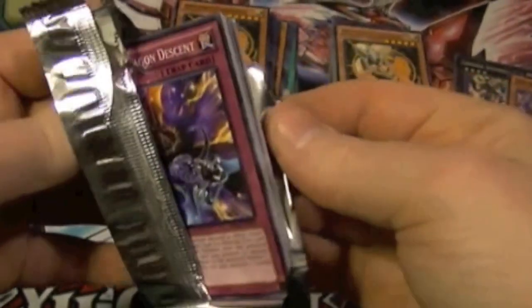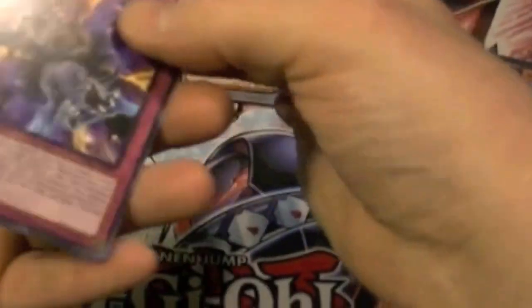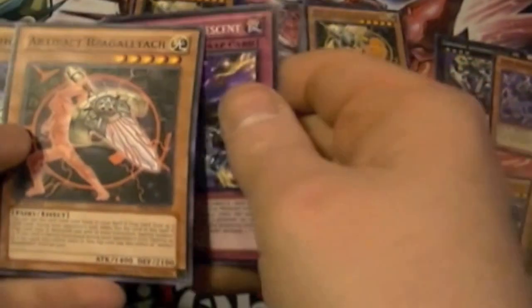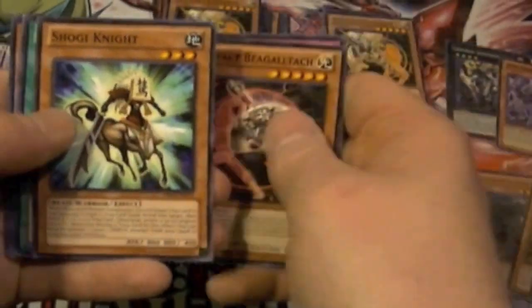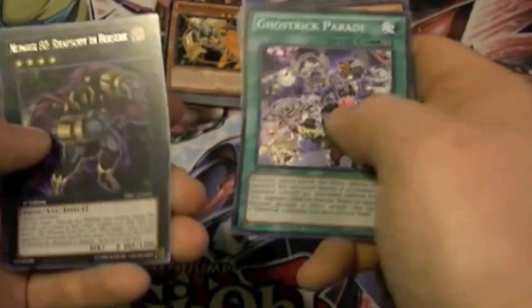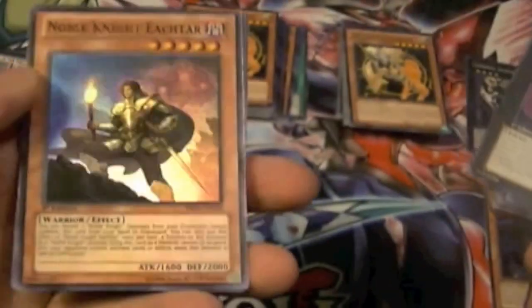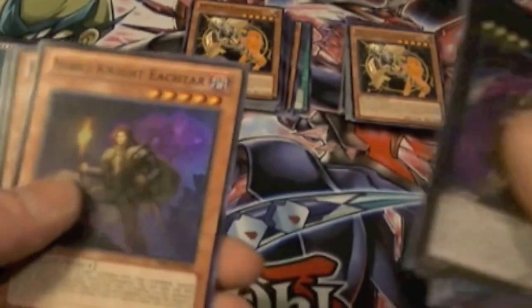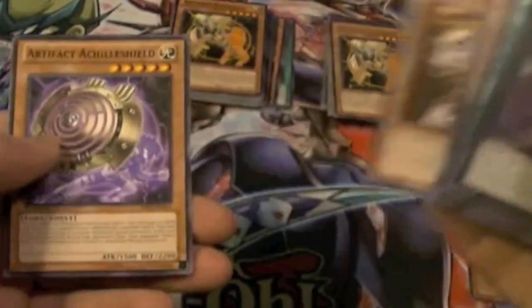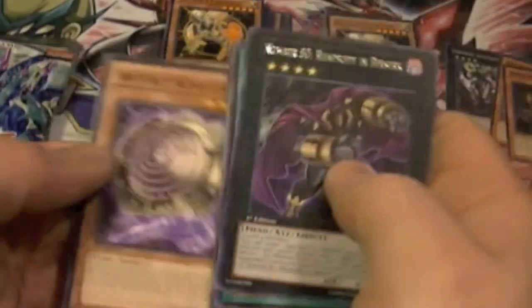And hopefully one of them's Rank Up Magic. Double Dragon Descent, Artifact Beagletech, Shogi Knight, Ghost Drake Parade, a rare Number 80 Rhapsody in Berserk, a super rare Noble Knight Hector, Hundred Footed Horror, Bowling Boxer Big Bandage, and Artifact Achilles Shield.